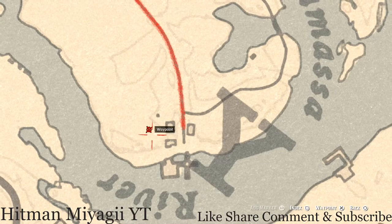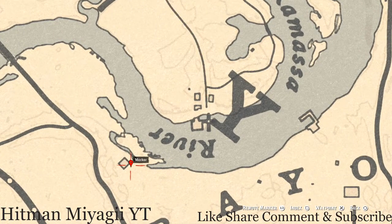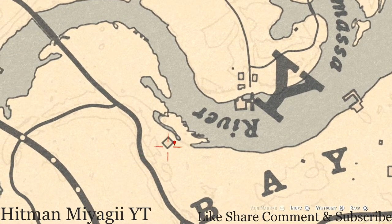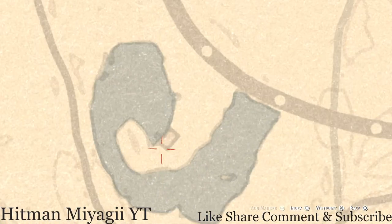Right across the water at this location of our next marker, you guys will get a random arrowhead. I cannot tell you what arrowhead you will dig up, but it is an arrowhead right here at this location. This is a dig spot — you do not need your metal detector. Use your eagle eye and you should see it.